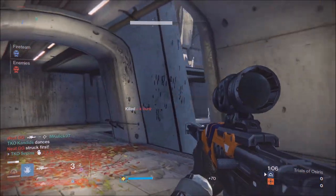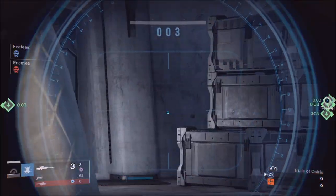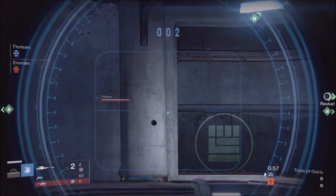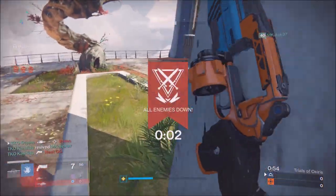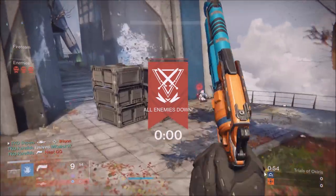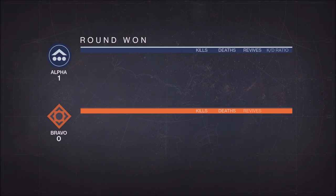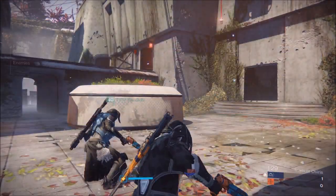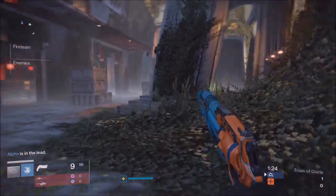As you guys see, the first round of Trials has normal ammunition plus special ammo. You want at least one great sniper on your team — no more than one. Roaming supers do really well on this map because of the open space. I'm a Stormlock, which is a great class and super to use, and you get your super really fast with Electrostatic Mind.